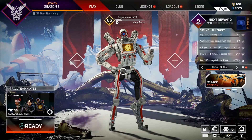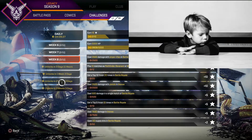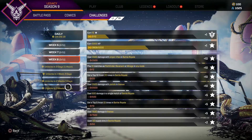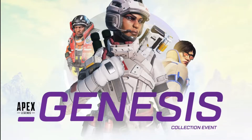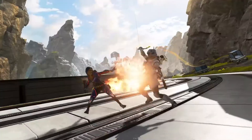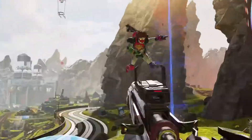Alright guys, let's get into it. So it's getting to that point in any Apex Legends season where things are getting a bit dry and we need something new to get us up and running again. A couple days ago, Play Apex's Twitter page posted this, and then a day later boom — the new event was announced with a trailer. That's right guys, the Genesis Collection Event is coming. It begins June 29th and runs until July 13th.